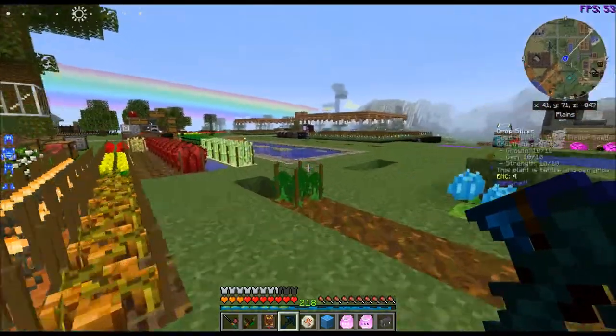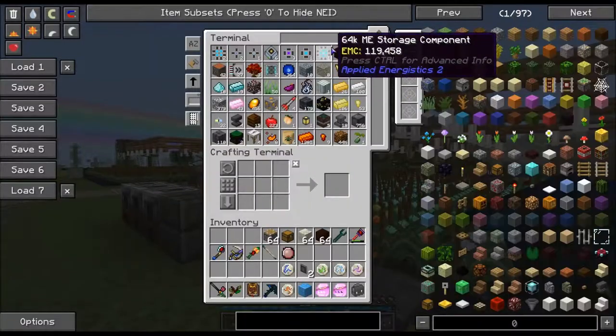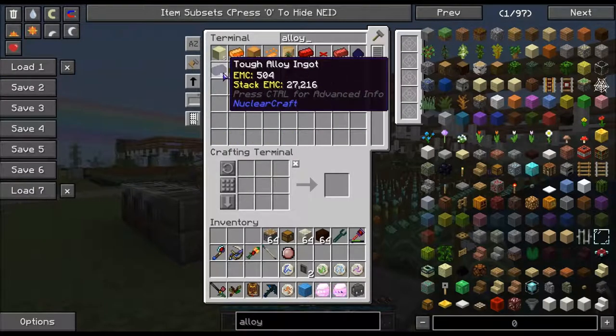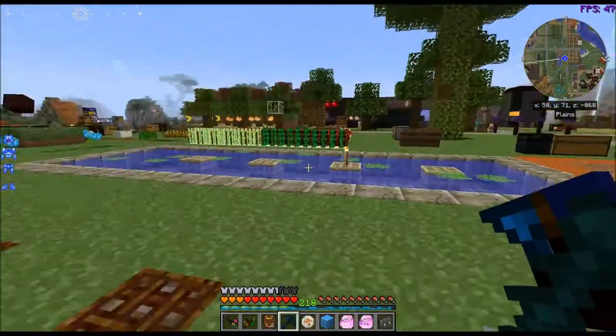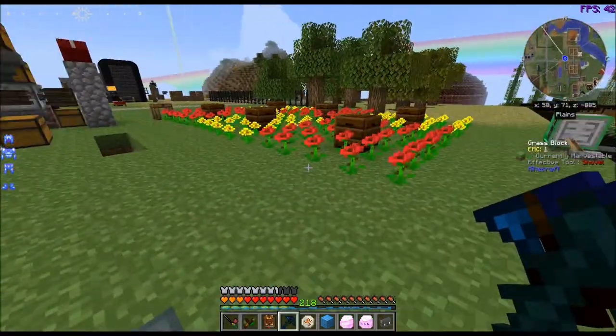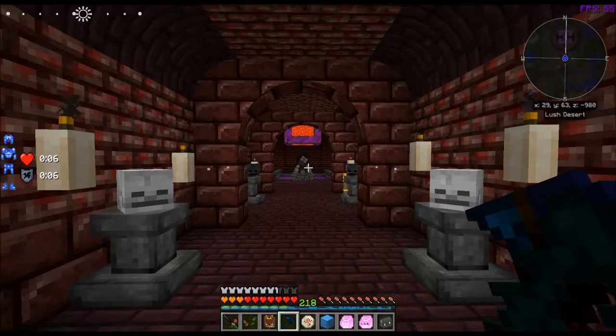We got those. Let's run over here and get the alloy — three of that. I forgot, I can't use the scroll wheel to get stuff out of the ME system. Where do we want to go? We want to go to the infusion altar. Thaumcraft, Catacombs — there.